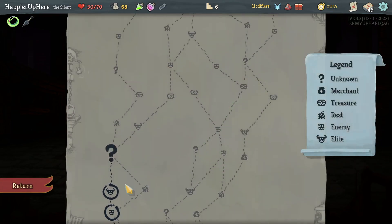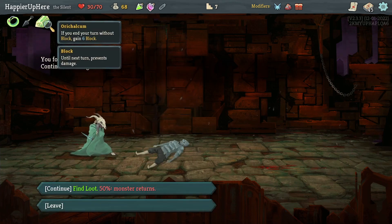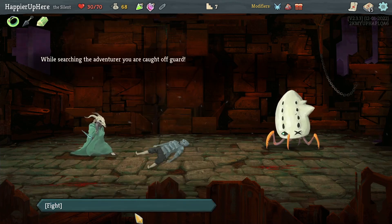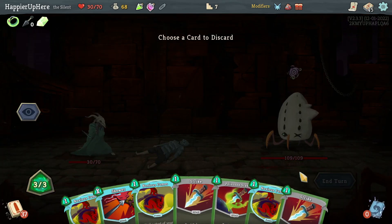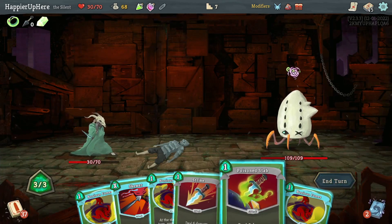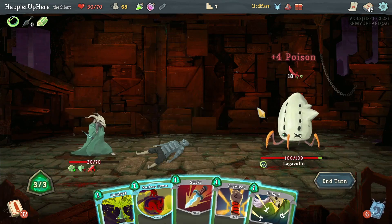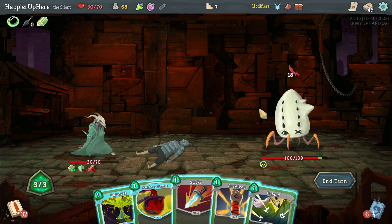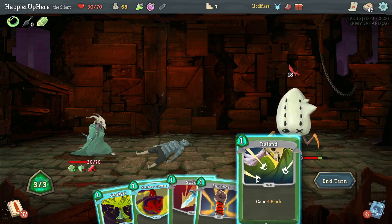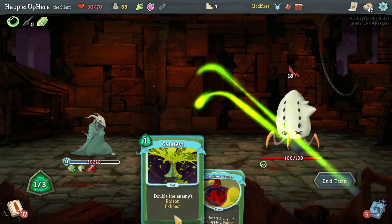Things have changed — and this event is different too. Eviscerate and Choke — I'll give it a try. Orcalcum — if you end your turn without blocking, gain six block. So I'm fighting Lagavulin after all. Immediately I'm going to lose Strength and Dex, so I have to rely on poison. Let's double play the Noxious Fumes. Having an Orcalcum this early is very useful. I luckily drew a few defensive cards — I have to risk it. Let's do Catalyst.